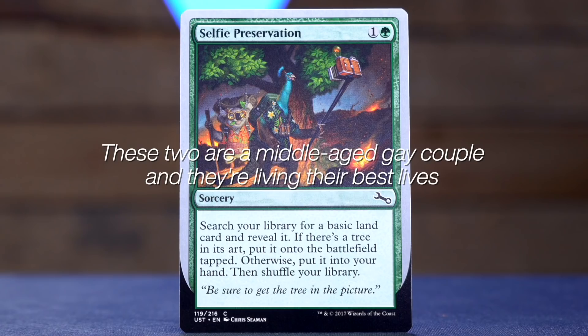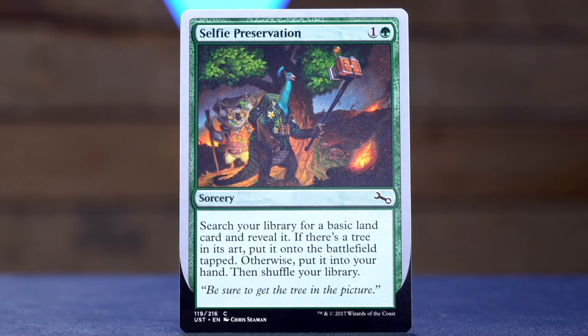Selfie Preservation is one and a green for a sorcery. Search your library for a basic land and reveal it. If there's a tree in its art, put it onto the battlefield tapped; otherwise, put it into your hand. Then shuffle your library. 'Be sure to get the tree in the picture,' says the flavor text. There are a surprising number of plains, mountains, islands, and swamps that have trees, so you just have to build your mana base properly and you should never miss — or get into some deep ontological arguments with your opponents about what is and is not a tree.